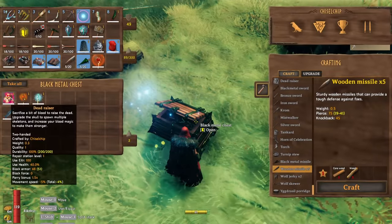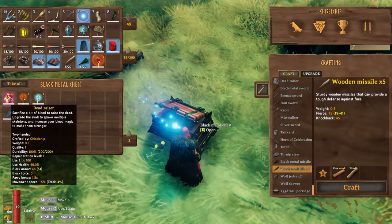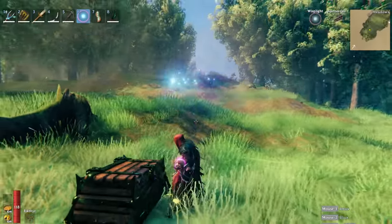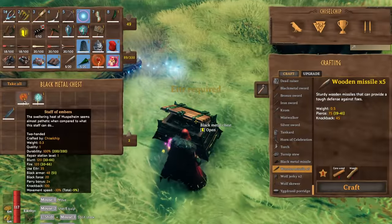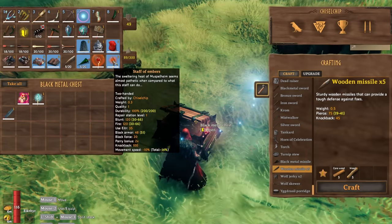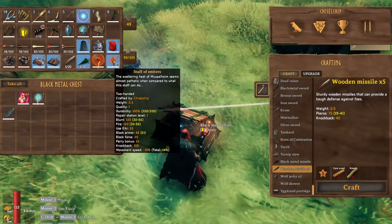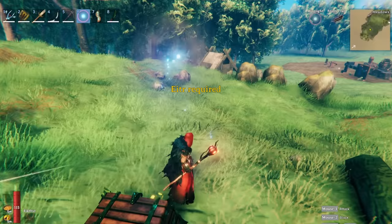From the black metal chest, we have the Dead Razor — sacrifice a bit of blood to raise the dead. Upgrade the skull to spawn multiple skeletons and increase your blood magic to make them stronger. It looks like a purple glowing skull that you hold in your hand, and it requires Eter. We also have the Staff of Embers — blunt of 120 and fire of 120, also requiring Eter.